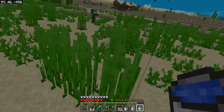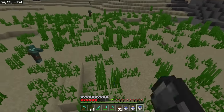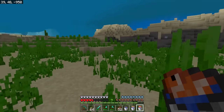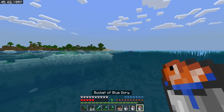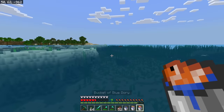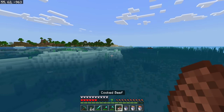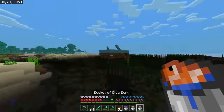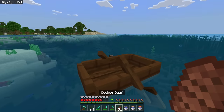I went to scoop up a tropical fish — had to go up for air real quick — but I got him. It appears like an orange fish in the bucket, but look at the name: it's a Blue Dory. Once we release it back into the water it will be that tropical fish that we just caught. Dory — what a perfect name for a fish. Also, some salmon just spawned right in front of my eyes in this lukewarm ocean, which apparently isn't supposed to happen. Somebody help me out.